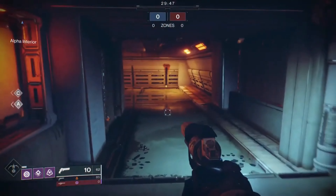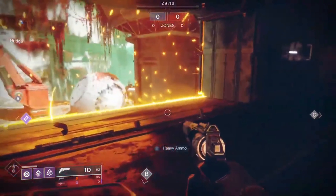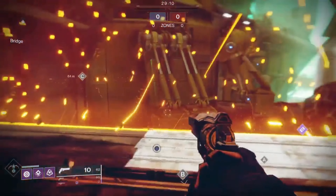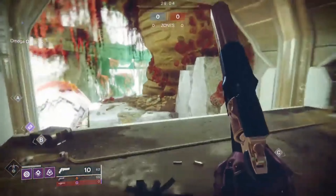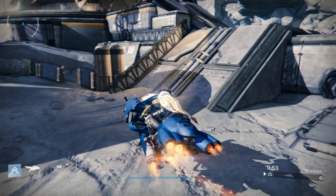We did get a Cabal base style map in Destiny 2, but it was nothing like Firebase Delphi — we got Firebase Echo. This map is currently in the Destiny Content Vault and for good reason. With its aggressive funnel points and design, it'd be shocking to see games fully end with 12 players in the match, that's how often people would go to orbit. This one sits in the trash tier category.